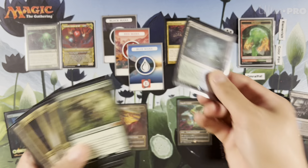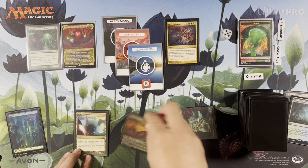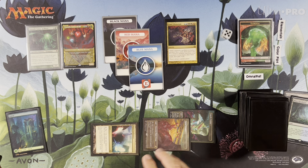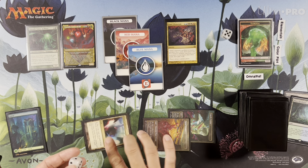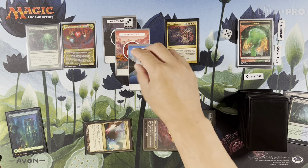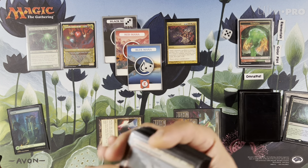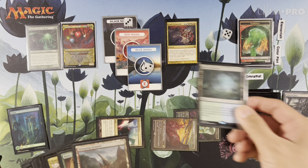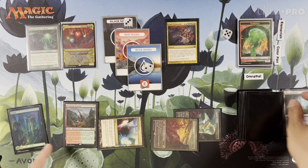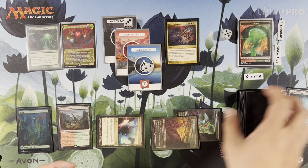What we'll do is crack our Misty Rainforest and get — let's make black, black, blue. Now we have three black, two blue, and one red. Then we'll get a red-green land. We have base green, we have Cavalier of Thorns coming in so we need triple green. We have triple black. Let's get a red-green land here. We keep the green on tap for Omnath. Then we tap this. We have our two red there. We have our Cruel Ultimatum.